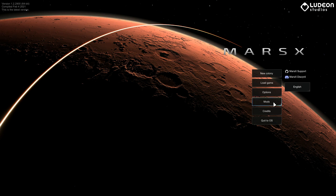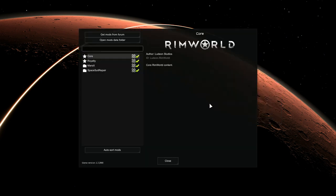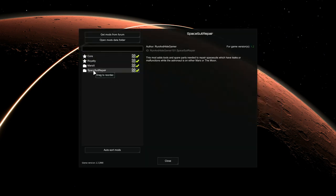I'm going to go into the mod section — this one here, Spacesuit Repair, is one I'm currently working on. The mod adds tools and spare parts needed to repair spacesuits which have leaks or malfunctions while the astronaut is on either Mars or the moon. Hopefully it'll be ready to add on Steam in the next week or two. This is an unofficial mod, it's got nothing to do with the official development, just something available while we're waiting for the next version of Mars X to come out.